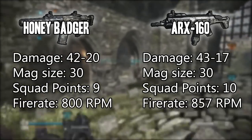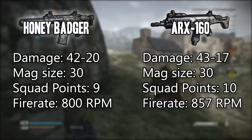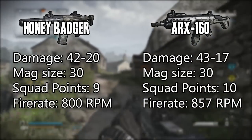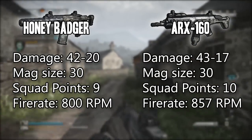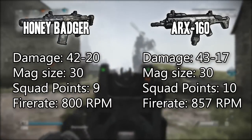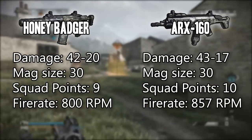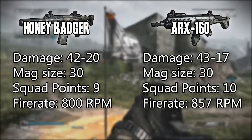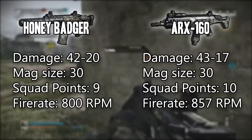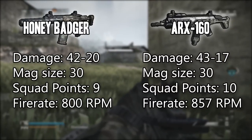Next we'll talk about fire rate, and this is where the guns take their different ways. The Honey Badger has a fire rate of 800 rounds per minute while the ARX 160 has a higher fire rate of 857 rounds per minute. Higher fire rate could mean higher damage but it also means a larger kick pattern and damage spread. If you're more of a close-up person the ARX would probably be best, but if you like taking people out at long range as well, I would suggest the Honey Badger.